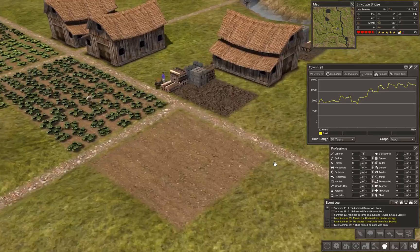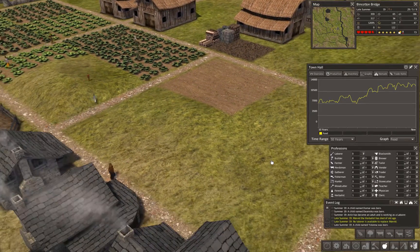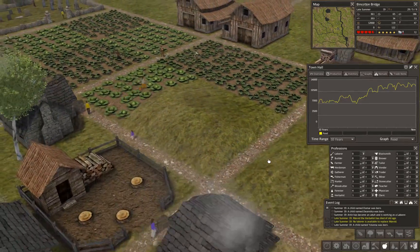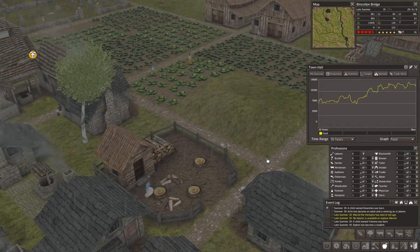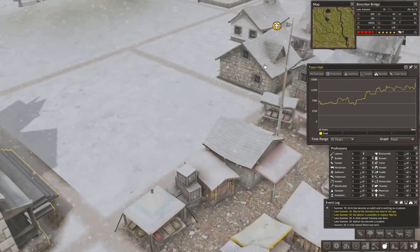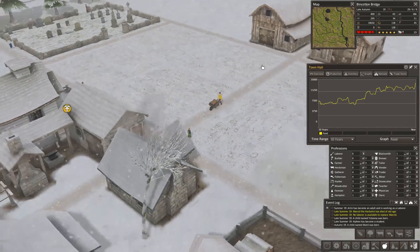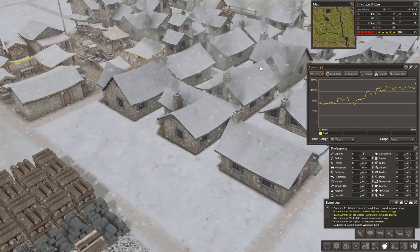We're just going to manage this situation — there are still geriatric people in the population who are going to pass on. A child became a student, so we have six students queued up, and hopefully in the following year we'll have enough workers that we can lay out the orchard. We'll need the orchard first because it's going to take a while to produce.